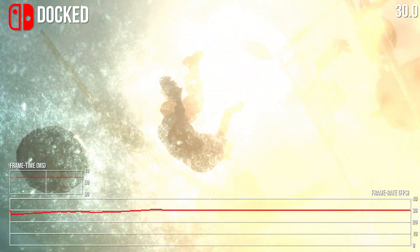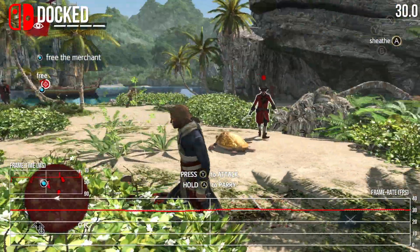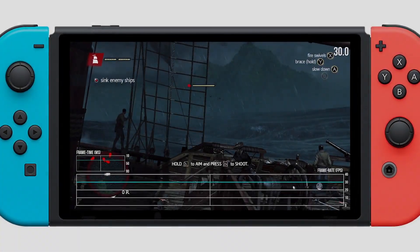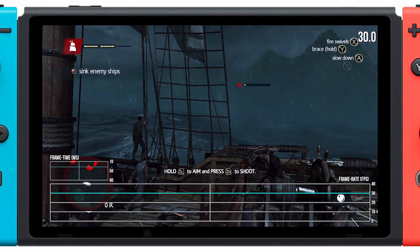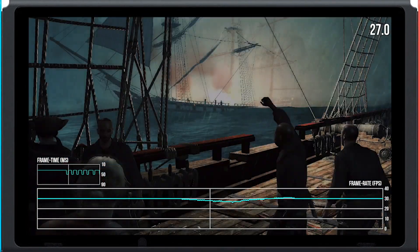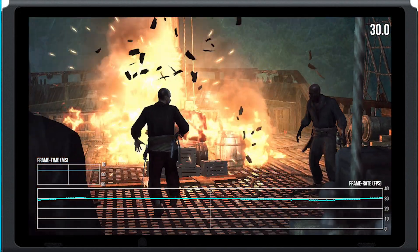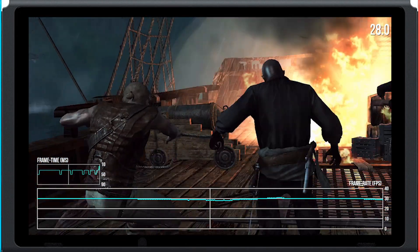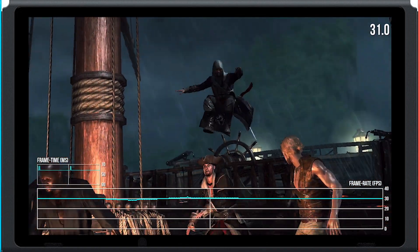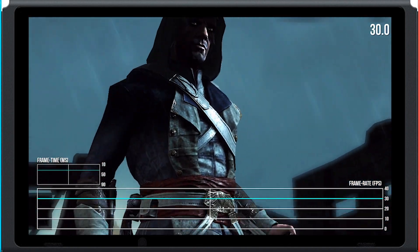The main point then: largely 30fps with potential for a few dips. Looking at portable play, it's a rather similar state of affairs — actually a fraction better. Those drops in the opening cutscene are reduced in severity. Clearly rendering at 720p natively helps out if the GPU is the bottleneck, resulting in a better turnout all round. Portable play still drops, but based on this will clear 30fps with fewer troubles, though frame pacing is still a factor.